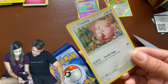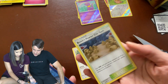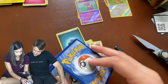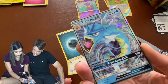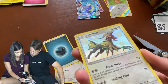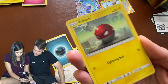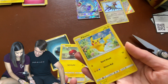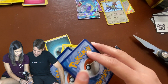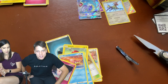Oh, Chansey! Pewter City Gym. Farfetch'd. Energy. Whoa — Gyarados! That's a cool card. Type: Null — it's a holo though, interesting. Voltorb. Another Pikachu — I'm going to put that one there. Slowpoke. Clefairy. Nothing crazy, but we got some cool cards.